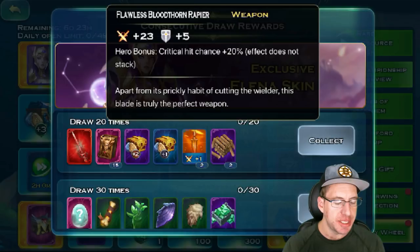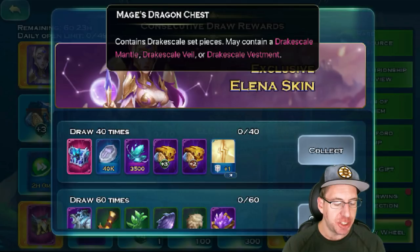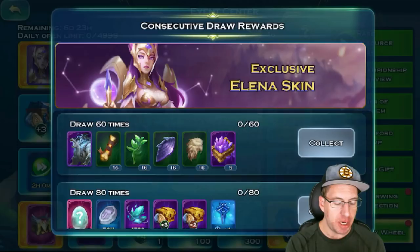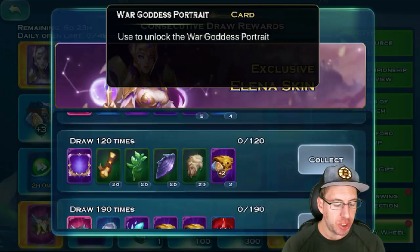For 20 spins, you can get the Flawless Rapier. You can also get a Divine Dragon Dig at 30 spins. A bunch of stuff for Troop Equipment at 40 spins. You can also get the Mage's Dragon Chess at 40. New mount — this is the Storm Bear. Storm Bear will be at 60 spins. Another Divine Dragon Dig and more Troop Equipment stuff at 80 spins.